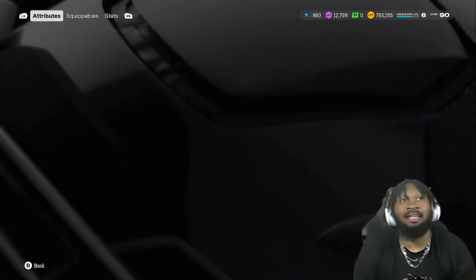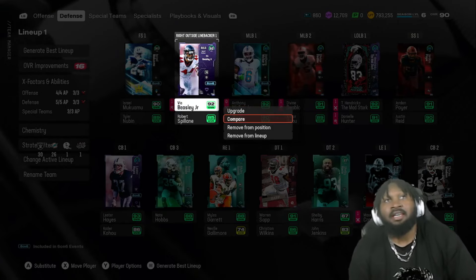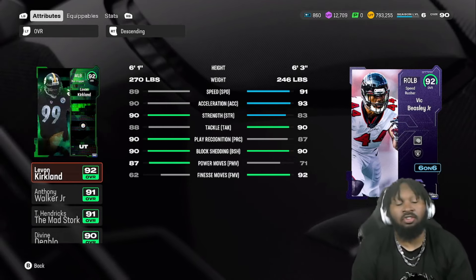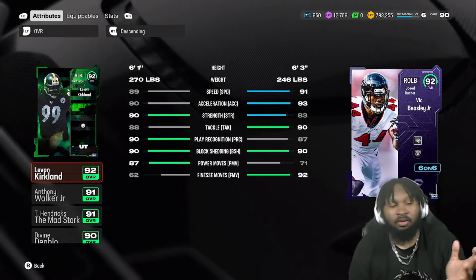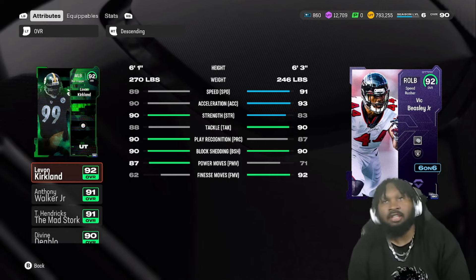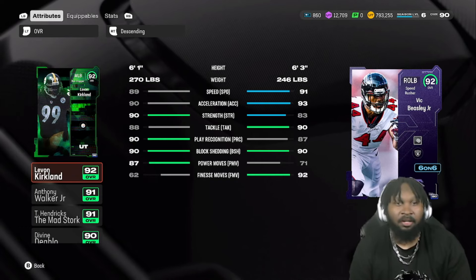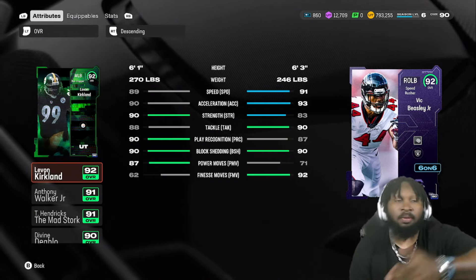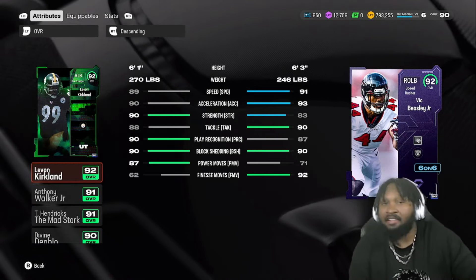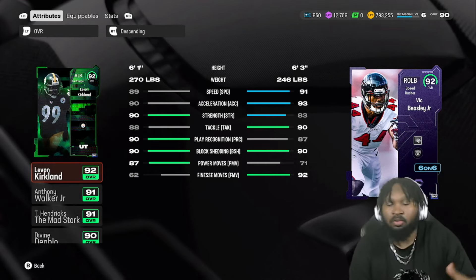The key thing to keep in mind with these Team Builder players is that they don't get any discounted abilities or anything like that. So if you don't have AP on the player this Team Diamond is replacing, there's not gonna be much need to worry about putting abilities on them. If you have Pick Artist on a corner and you're picking up Lester Haynes, great — just put Pick Artist on Lester. But if you don't, there's no need to worry about it.